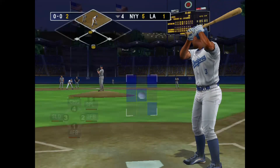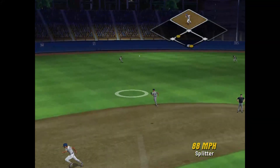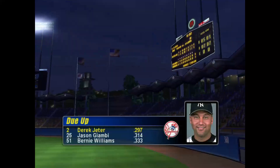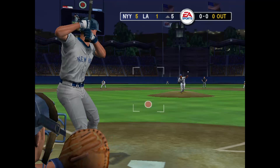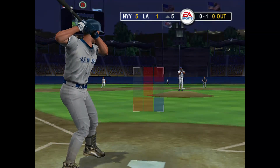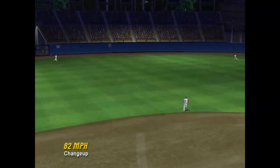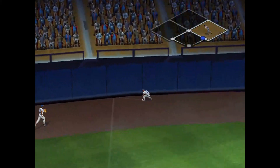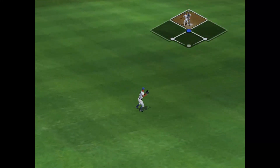Cesar Izturis to the plate. Hits softly to left — tremendous shoulder-to-shoulder grab, that's a good play. Leading up the fifth, Derek Jeter. That's a swing and a miss. It's hit out to left — he's on his way to second. He goes in standing with a double.